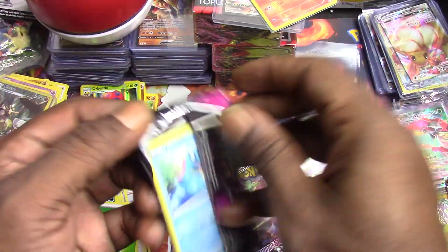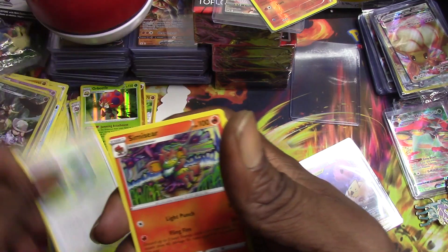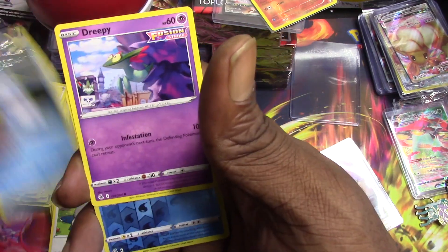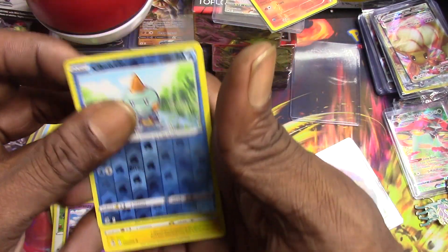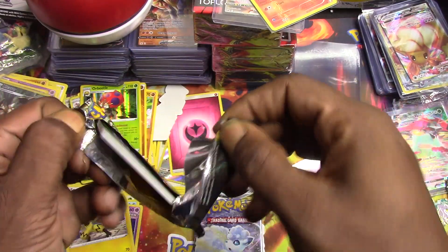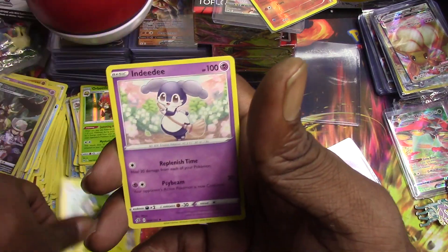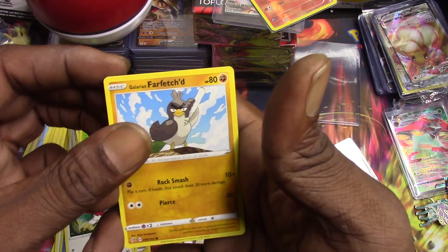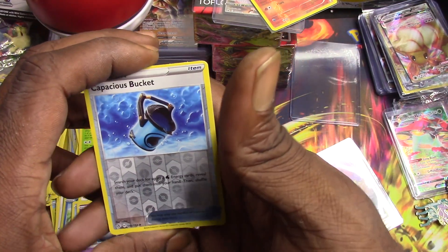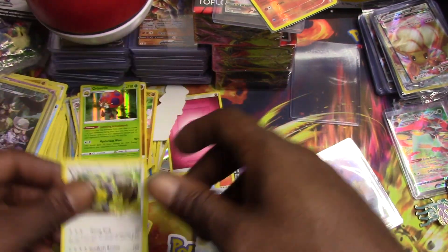Fusion Strike - maybe we'll get the Gengar, maybe not. One two three. We got Sliggoo, Cross Receiver, Sinistea, Sizzlipede, Totodile, Phantump, Snorlax, Snom, Dreepy, Chewtle, reverse holo, and a Zacian with Aura. Next is Rebel Clash: Cherubi, Nidorino, Hawlucha, Farfetch'd, Honedge, Tyranitar, Volbeat, Corsola, Suspicious Bucket, reverse holo, and a Diggersby - a Diggersby.